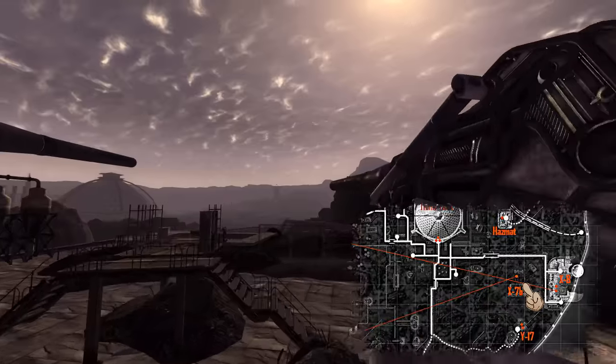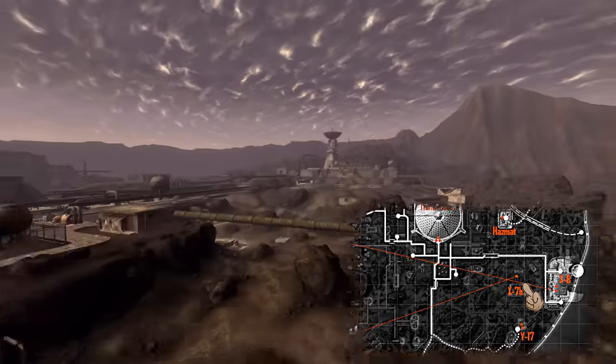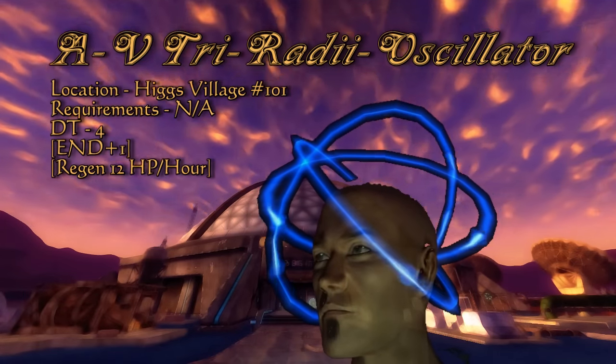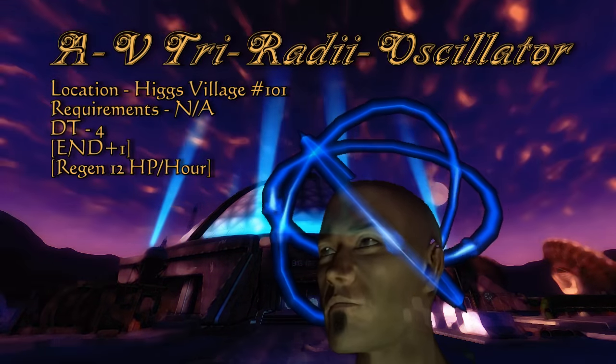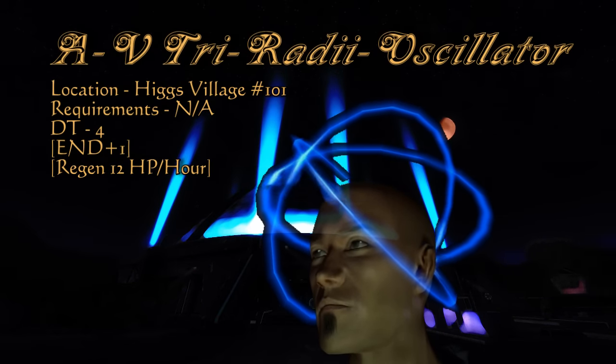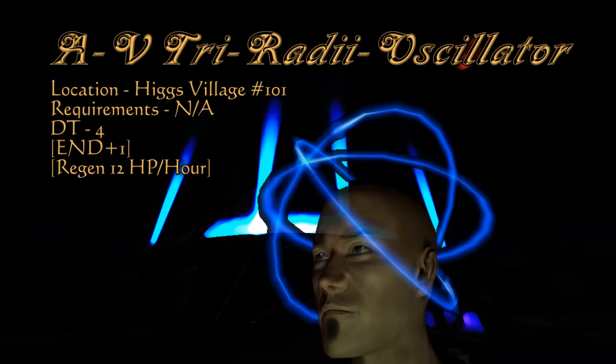Head north now to X7B. If you recall, the round we fired from X7A landed here in Boomtown. Within the crater is a footlocker, and inside you will find the Atomic Valence Tri-Radi Oscillator. This provides a damage threshold of 4, increases your endurance by 1, and gives you health regeneration. If you can put up with the strange look, this is worth keeping for survival purposes, especially for hardcore players.